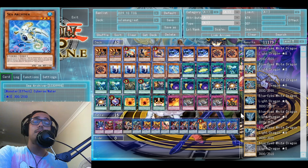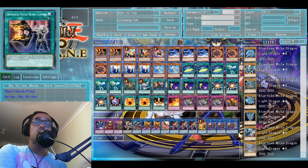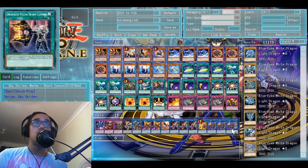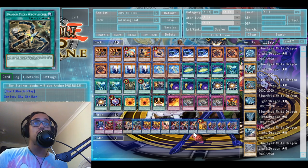The Sky Striker engine with Salamangreats — a lot of people felt weird at first when I first started putting it together, thinking it might interfere with the whole having no monster in the main monster zone to make Sky Striker work. But the way I do my combo setup, it does not interfere at all. I've had Majesty's Fiend and Inspector Boarder dropped on me, and I just opened Engage, searched the Widow Anchor, and just turned them off and made plays normally.